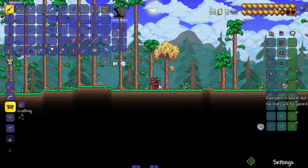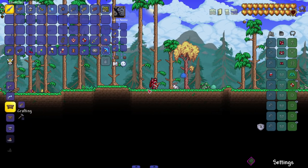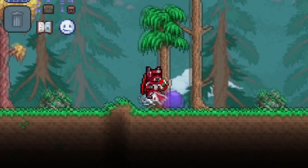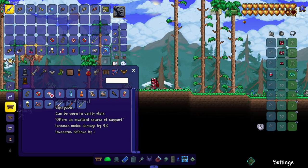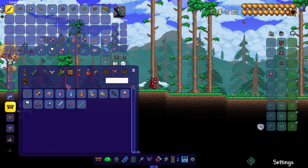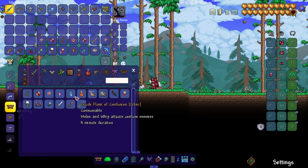Viking shield - wearable in vanity slot, reduces damage taken by five percent, increases defense by two. It shows the full front face of the shield which is a nice perspective. We got a wristband that increases melee damage by five percent and defense by one - you can actually see it on the character, which is one of my favorite things about mod accessories.